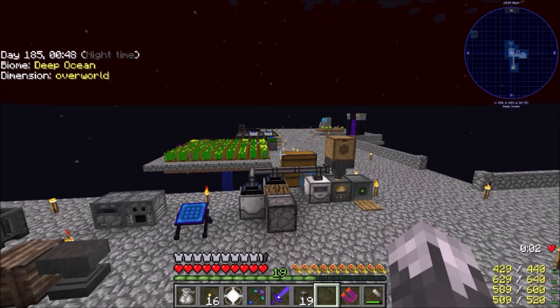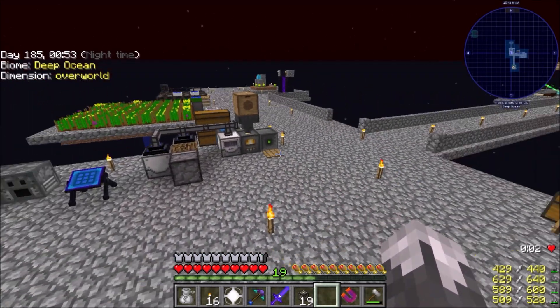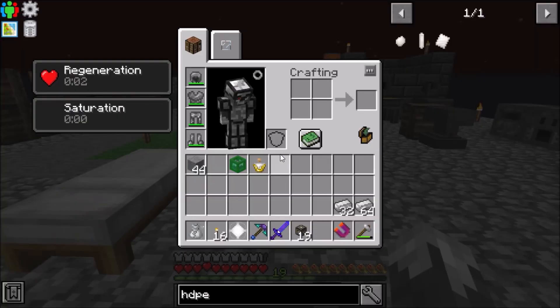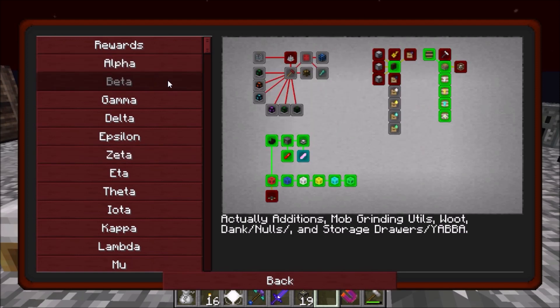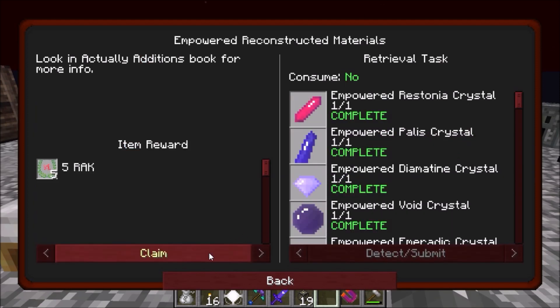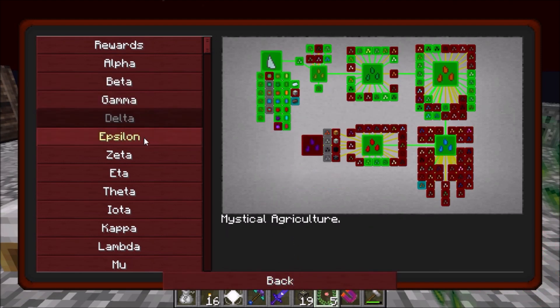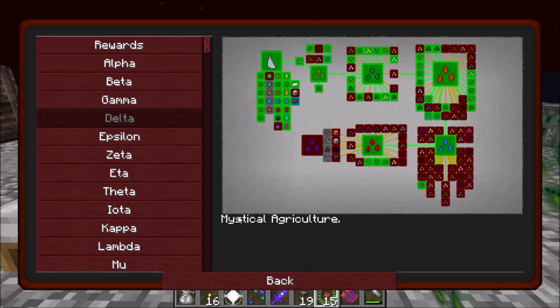Mekanism is a great mod — I love it, there's a lot of stuff that's going to help us pretty quick. First off, we need to look at some quests. I finished the empowered stuff — the only reason I finished it was to clear off some space so we can start setting up our machines. We also forgot to do our blaze seed.